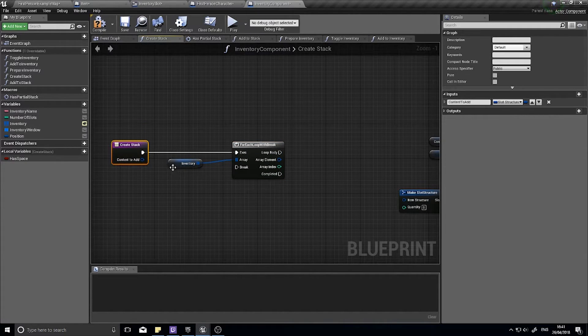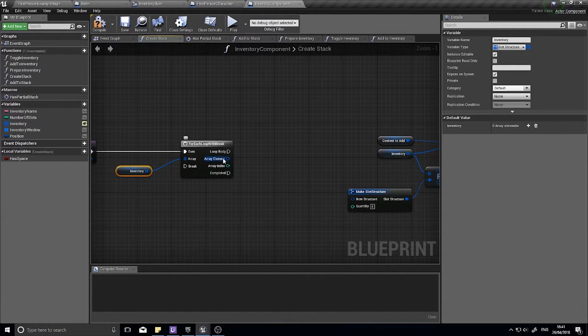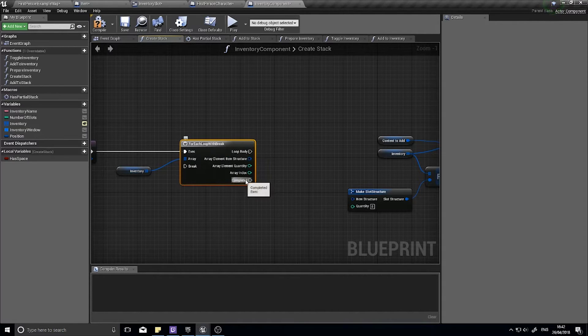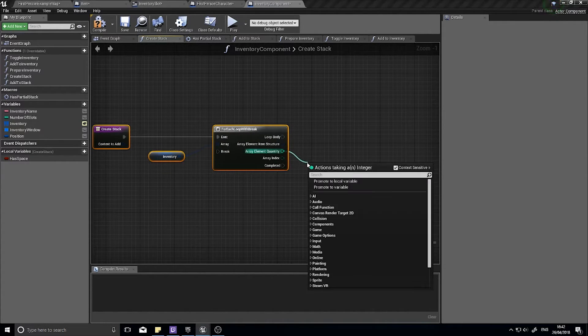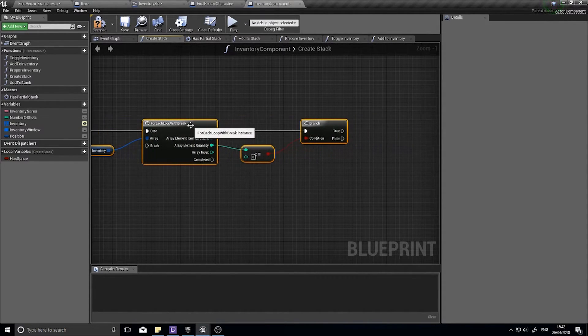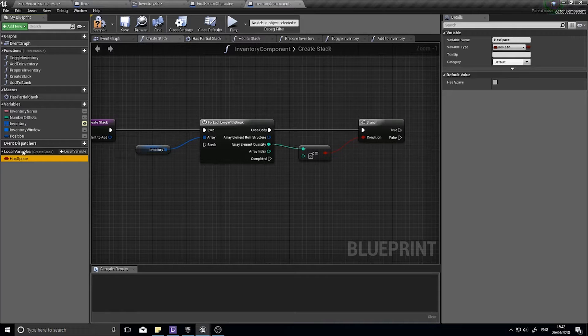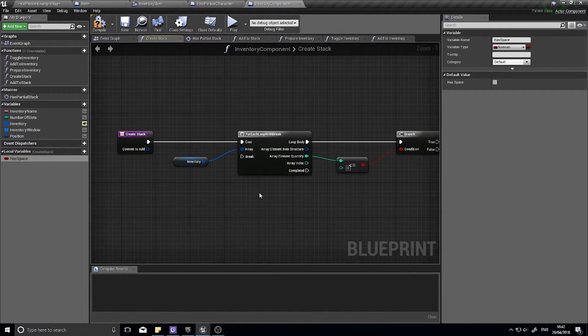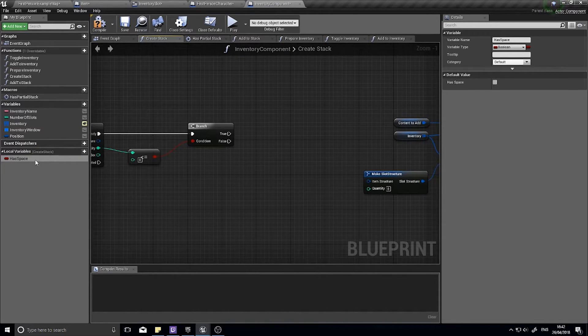We're going to check every single slot in our inventory to see whether it has an empty slot. Right-click on the Element and click Split to get access to the structure — the item and the quantity. I want to test whether the quantity is less than or equal to zero, so drag out Quantity, Less Than or Equals, Integer. If it's less than or equal to zero, go to a Branch. If that is the case, we're going to use a local variable — I've already made it down here — called 'Has Space'. A local variable is only accessible by this function; nothing else can access it, so it's more secure and doesn't clutter your variables. This 'Has Space' variable is going to be Set here.